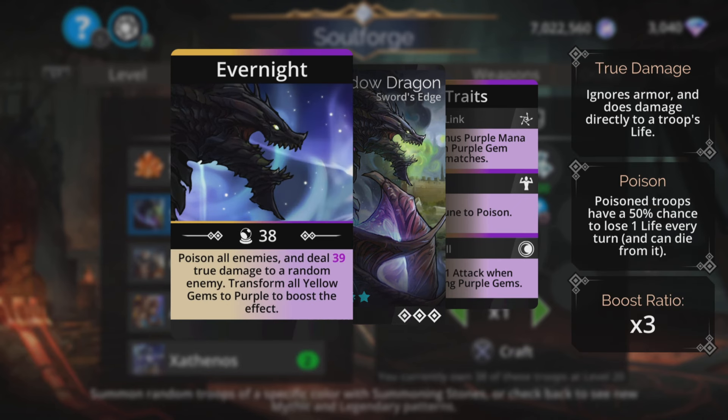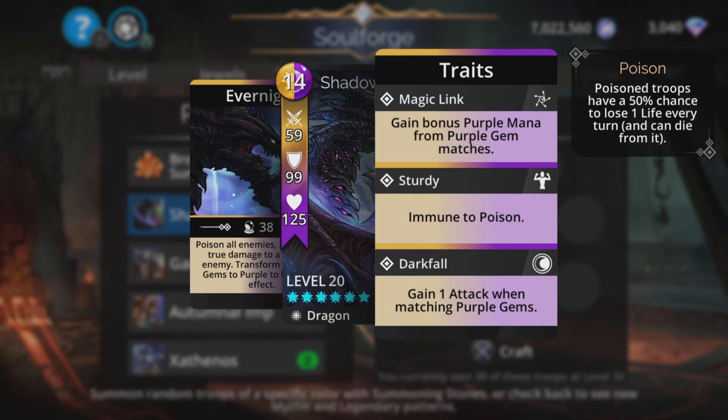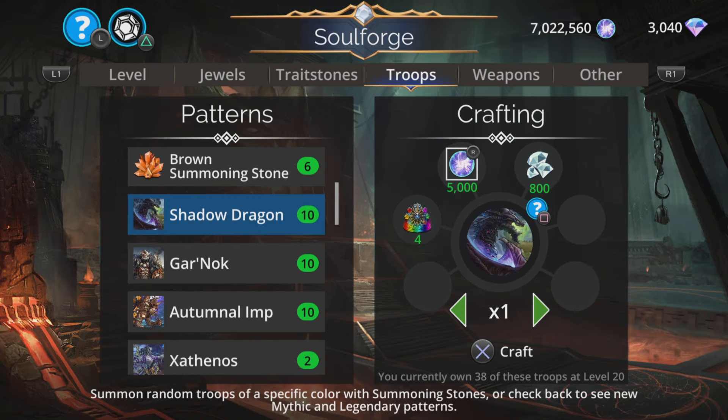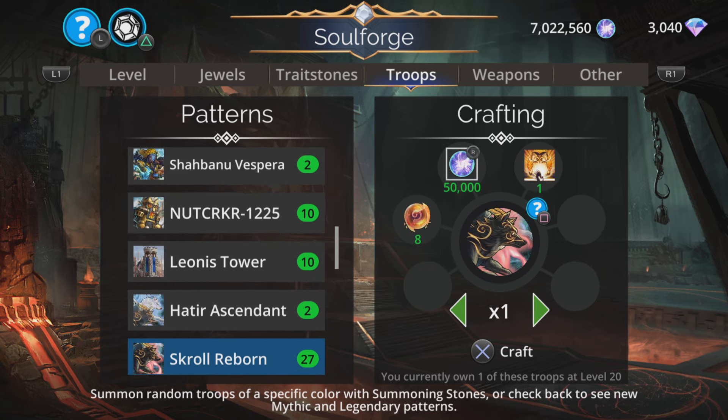Shadow Dragon: poison all enemies and deal magic plus 1 true damage to a random enemy, and transform all yellow gems to purple to boost the effect. Used to be a really good troop, nothing too fantastic about it now. And that is it for legendaries — Shadow Dragon, Garnok, Autumnal Imp, and Nutcracker.